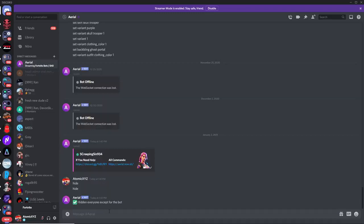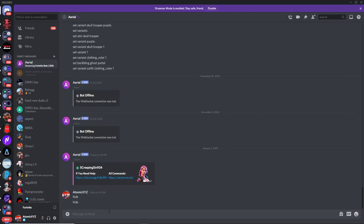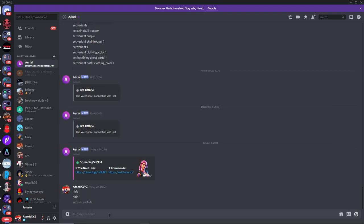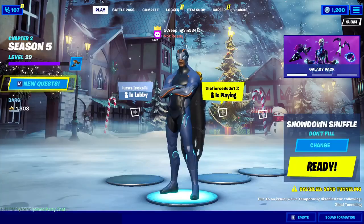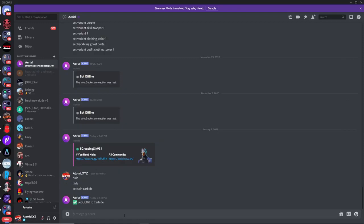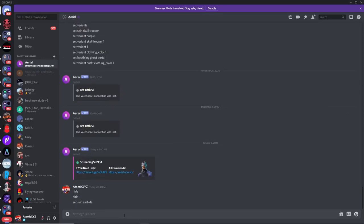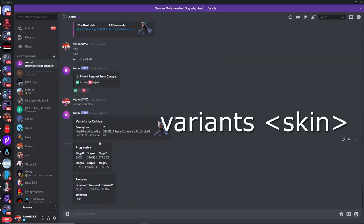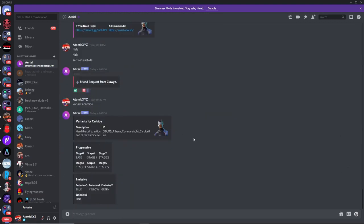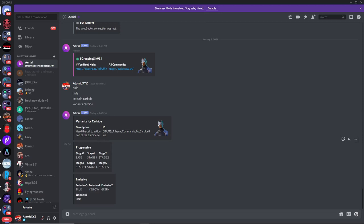The first thing you want to do is set some sort of skin, and then we'll do the variants right after that. One of the most common skins for variants is going to be the Carbide skin from season four — it has about eight different variants you can choose from. So type in 'set skin carbide' and that will set the outfit to Carbide. Then to see all the variants, type 'variants carbide' and that will show all of the variants.